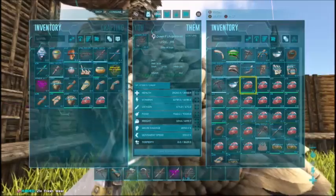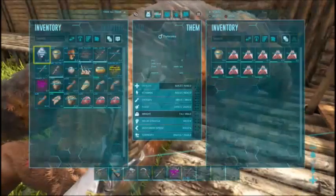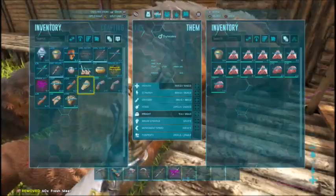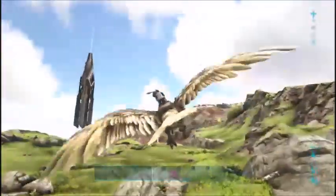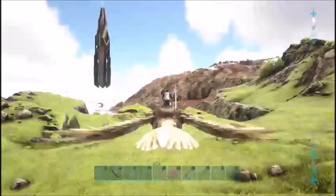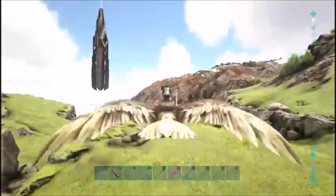She has a bunch of junk on her — we definitely need to clean her out at some point. We've got that spoiled meat there, that'll be perfect for the bugs. I'm pretty sure scorpions prefer spoiled meat as well as the arthropods — the centipede-looking things that spit at you. So yeah, we should be good. We're going to head over to the redwood biome, which is right up ahead.